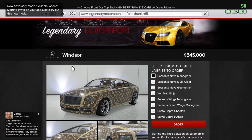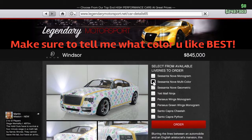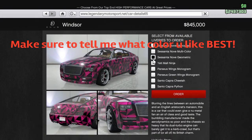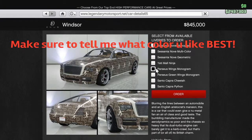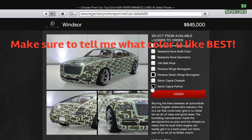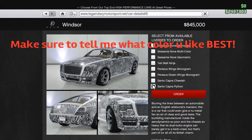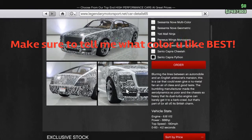Now we have the Windsor. Let's see what we got. Some of the color options look awesome, I really like that. Some are alright, some are ugly. Look at the vehicle stats — not too bad. Let's move on.